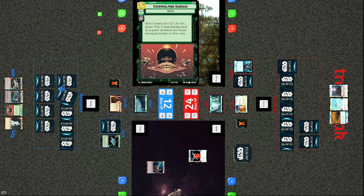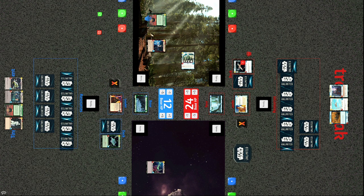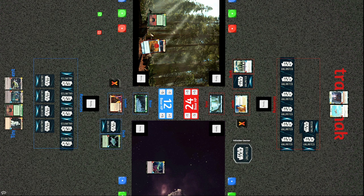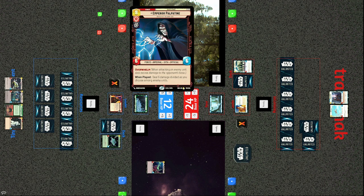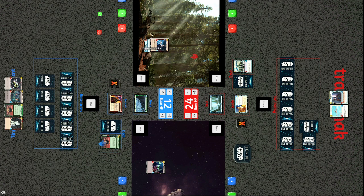Overwhelming Barrage comes out — give a friendly unit +2/+2 for this phase, then it deals damage equal to its power divided as you choose among any number of other units. The Emperor becomes an 8/8 and deals eight damage: six to the Honor Guard and two to the fighter, taking both out. Then Entrenched goes on the Emperor — making it so he can't attack the base. His stats are scarier but this blocks eight damage this turn. Tracks doesn't have a ton of options at this point.